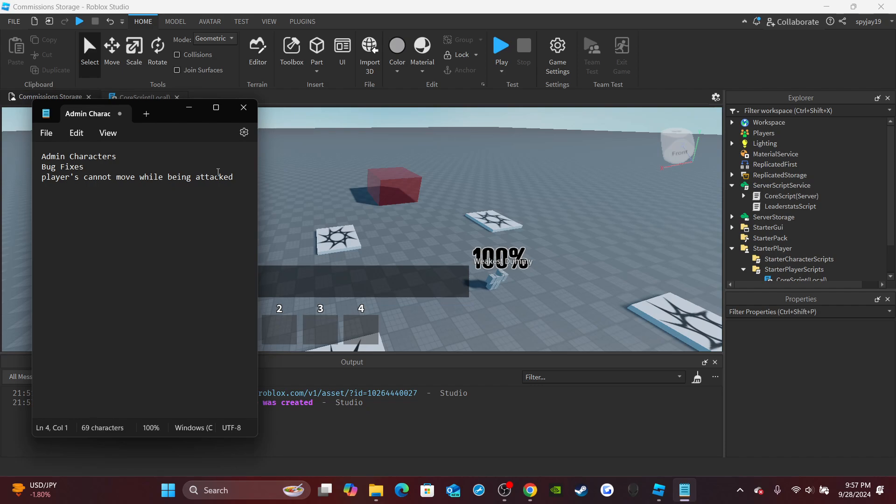First, admin characters. Even though I kinda thought this was self-explanatory when I explained how to do game pass characters, I guess some people still don't understand how admin slash owner only characters work. So I'll just explain how that works and show you guys an example.